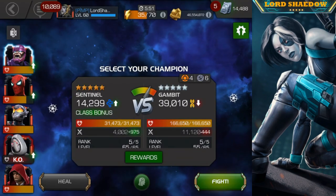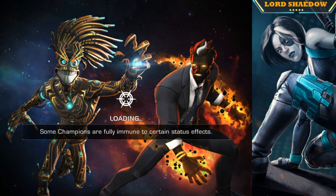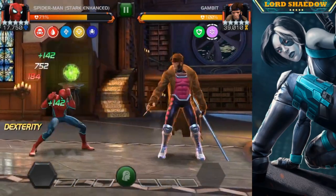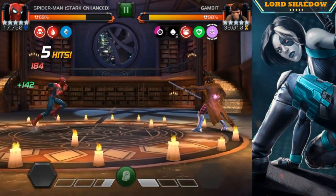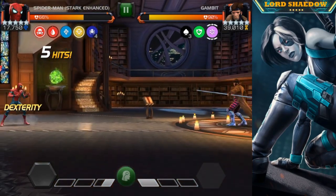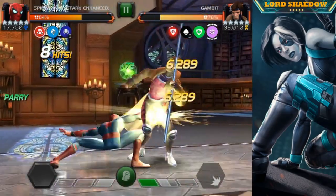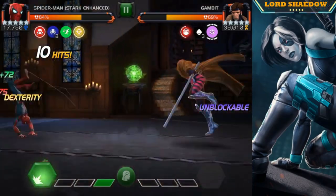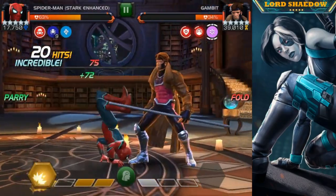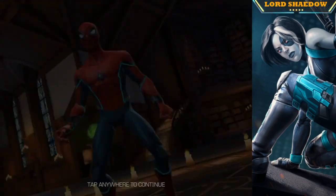Now we've got the last fight before the boss — it's Gambit, not difficult at all. I was planning to use Ghost but fortunately Stark Spider-Man is up for the job. Ghost, Stark Spider-Man, and Corvus are my three favorite champions to fight with. It's easier to build poise charges against Gambit. We're getting some good crits, building more poise charges, and firing off the Special 2 should take him out — no one percent bugs to worry about.